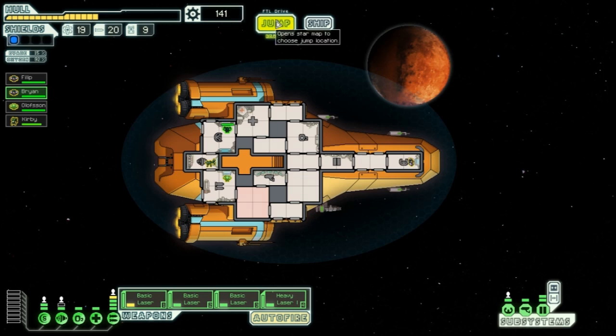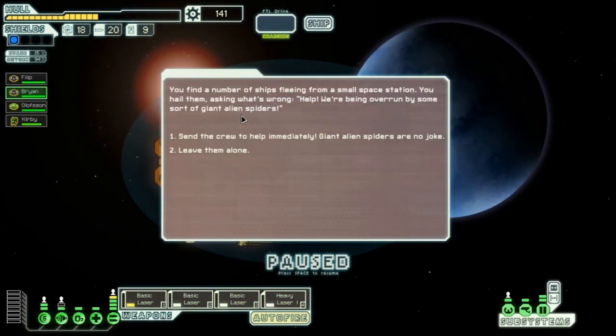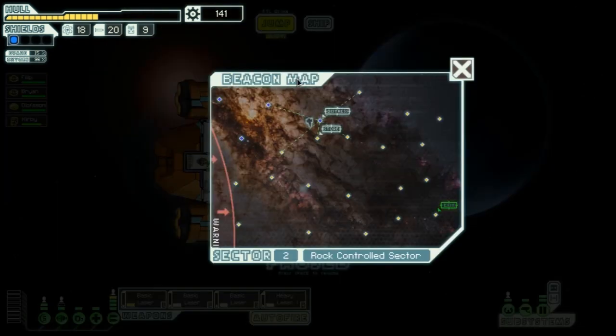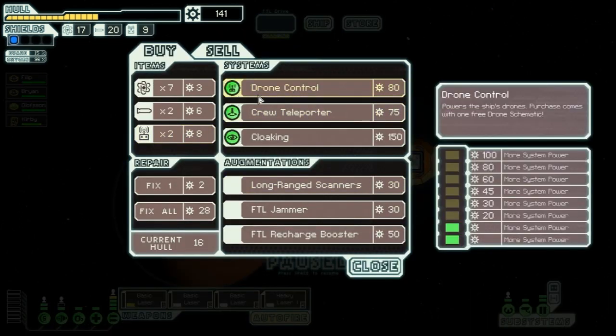We're at 94% oxygen — close enough. There's a distress call next to a store. The distress call: ships fleeing a space station overrun by giant alien spiders. We have to leave them alone because sending crew means losing a crew member. Then a Federation ship hails us and offers to trade — they have drone control available.